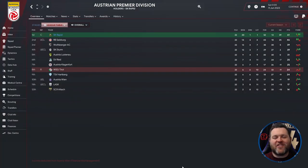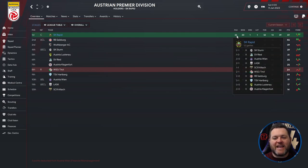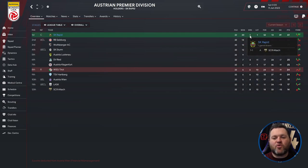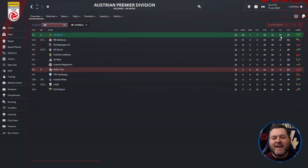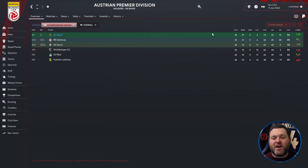Up next, we're in Austria looking at the Austrian Premier Division, where we find Rapid top of the league. In the first phase they played 22 games, won 20, drew 1, lost 1, scored 52, conceded 13, goal difference 39, and had 61 points — 15 points clear of the rest. After the league splits into championship and relegation groups, we still find them top.